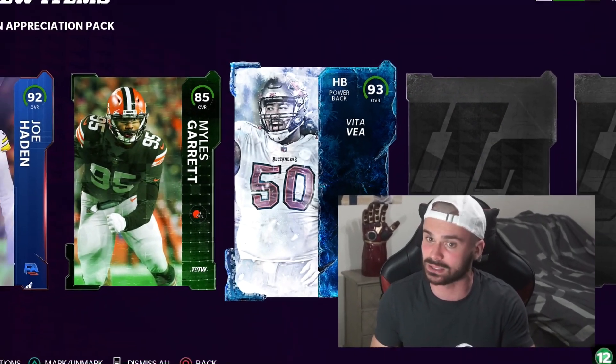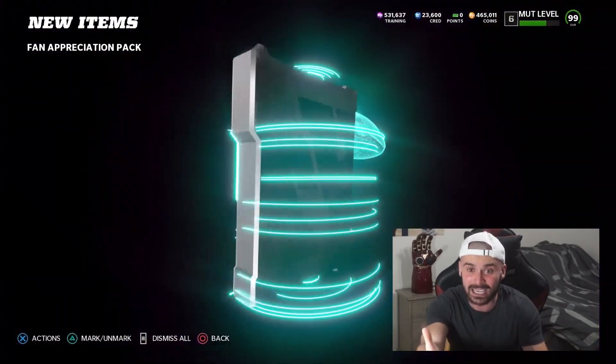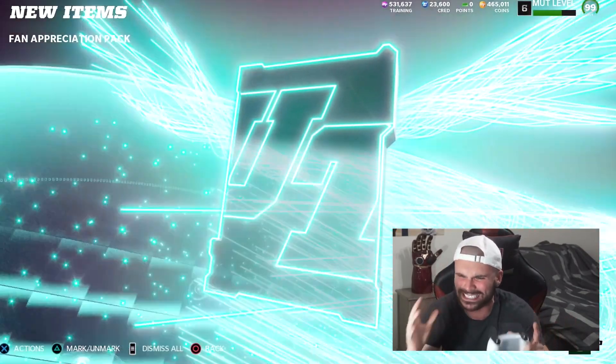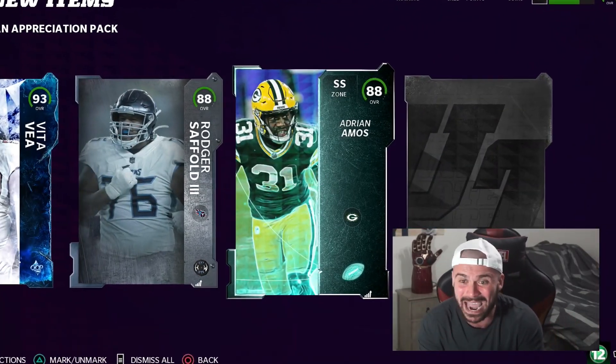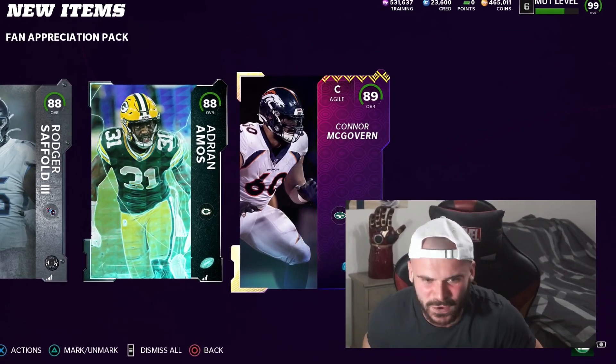You better not be Joe Flacco or Danny Amendola. I need a good running back. Oh my goodness - what? And we get a heavyweight out of this: 88, Roger Schaffer. The team is getting what we need, man. Adrian Amos, 88 overall. And a draft player - 89, Connor McGovern. What a first pack! I didn't know these packs were like that, man.